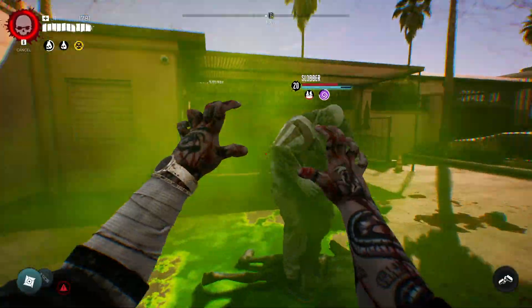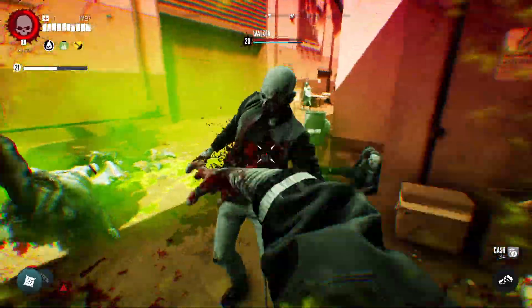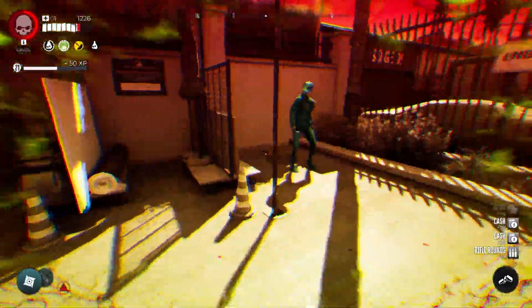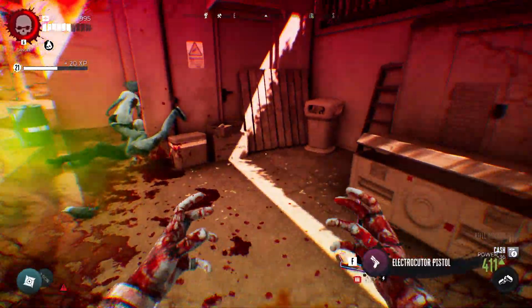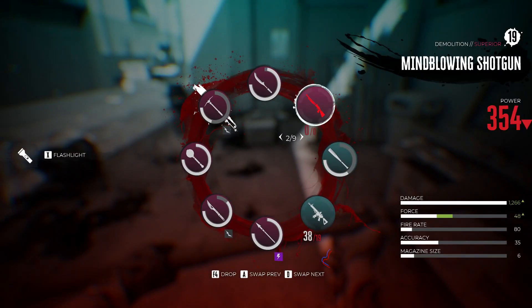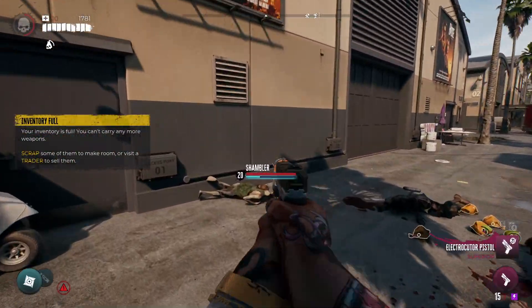Let me just use my range to get rid of this level and clear up these zombies — a lot of zombies do spawn in this area. As you can see on the screen, it did drop the pistol. It's called the electrocuter pistol.